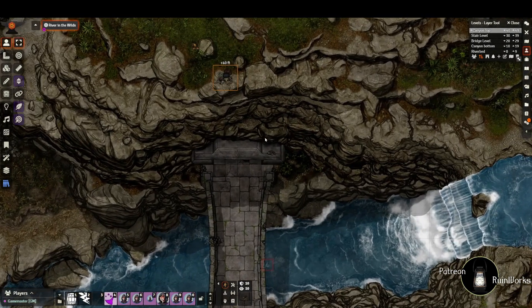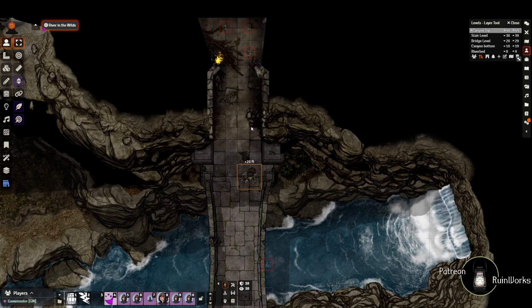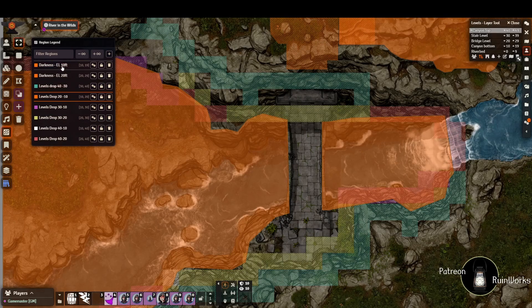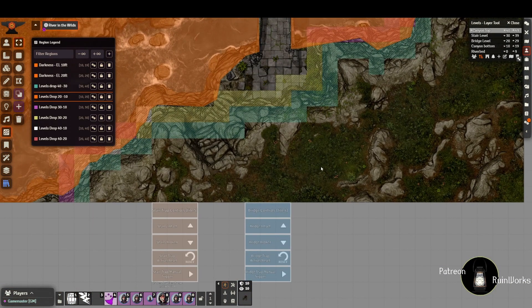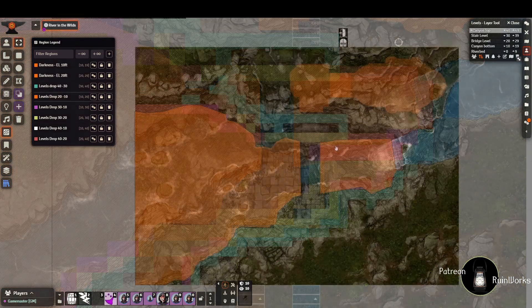Smart players might say the bridge looks weak and choose to descend from the cliff top instead, climbing along the canyon top edge to come down to elevation 30 near the tomb entrance, then one more step drops them to elevation 20 on the bridge level. The system is set up so that no matter how tokens move they will always get to the correct elevation. If you don't like the automatic elevation drops, go to region controls and hit the delete buttons for the level drops or darknesses. In the middle where the bridge is there's no automatic drop, but if the bridge is broken tokens stepping there should fall - that's why I added a tile that fills that space when the bridge is broken to automatically send players into the river.